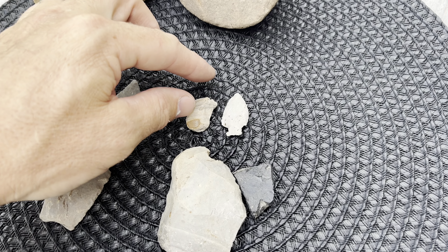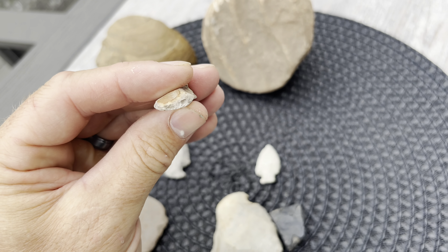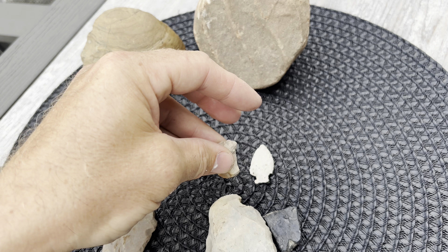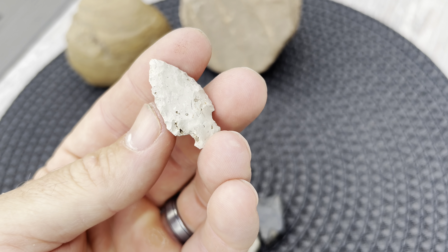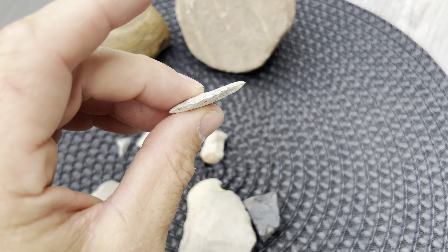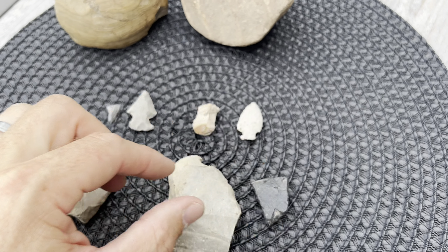This year I found a really nice thumb scraper, or little duckbill scraper — some cortex still on there but worked really well around that edge, with some really cool banding in it. And I was fortunate to find one nice point this year as well, made of Bayport chert, just a lighter gray variety. It's got some good working on it, a nice little point, pretty thin. Not exactly sure on the type, but very happy to find that.